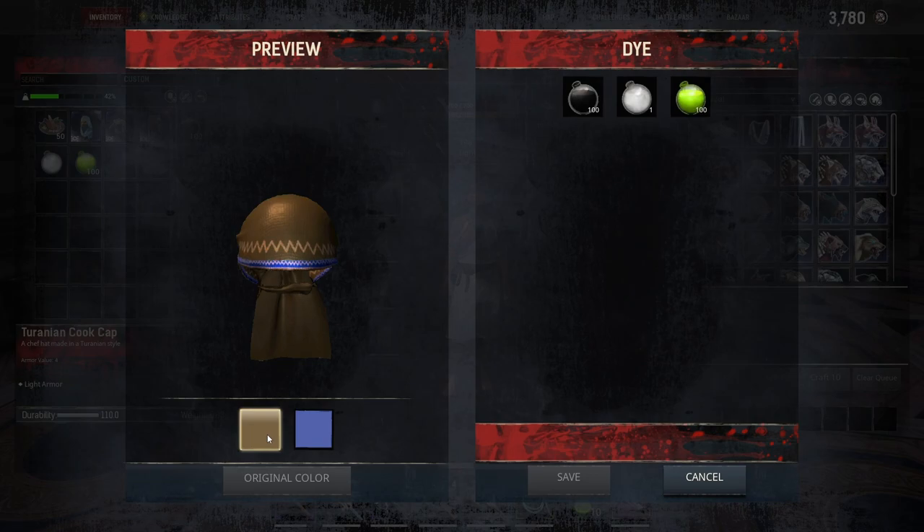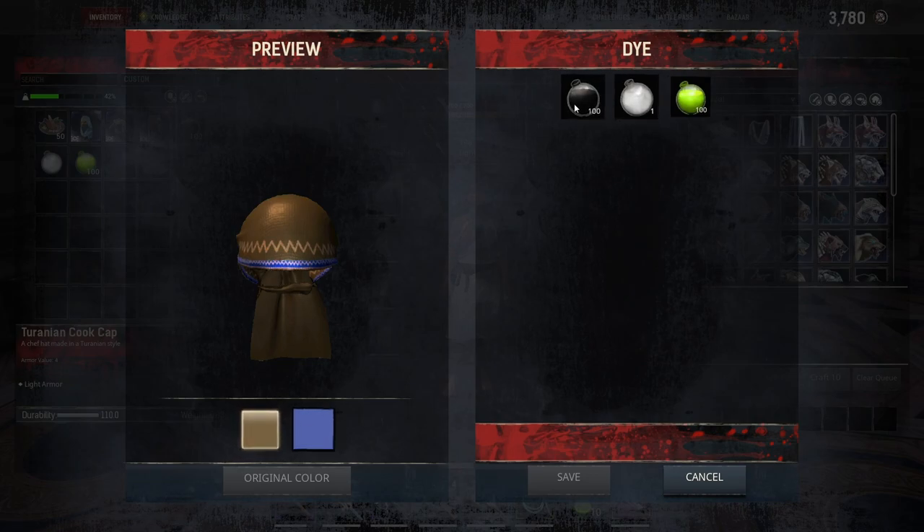This is what the set looks like on a male thrall, and then what it looks like on a female. Looking at the dyeing options for the hat, we have two different options. We'll go ahead and dye this black and this green — so two different options for the hat.